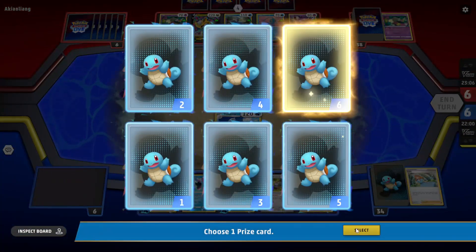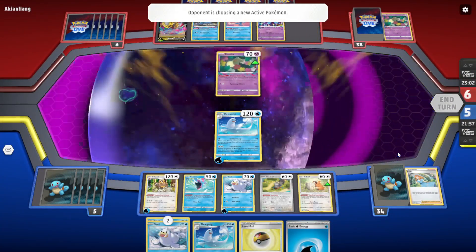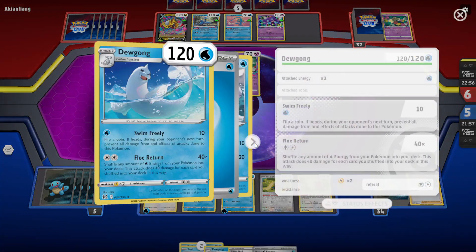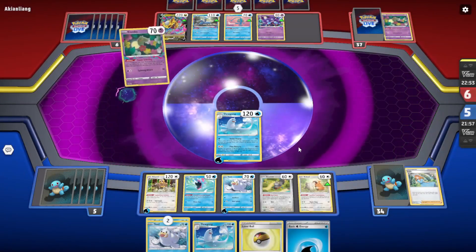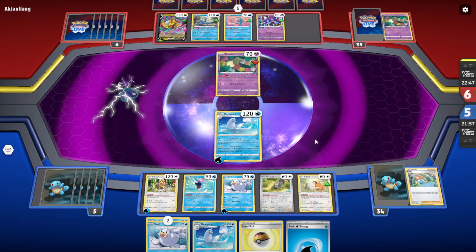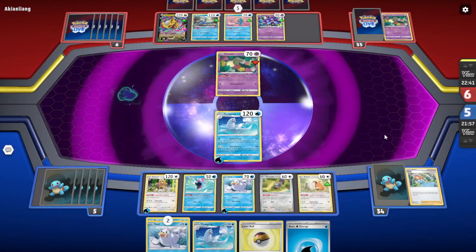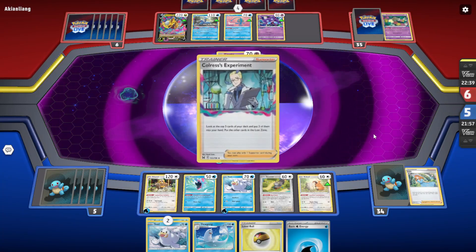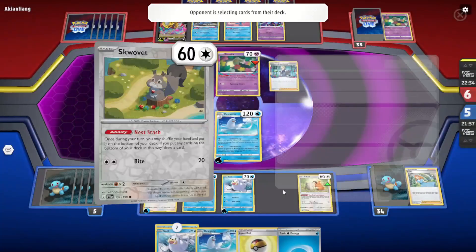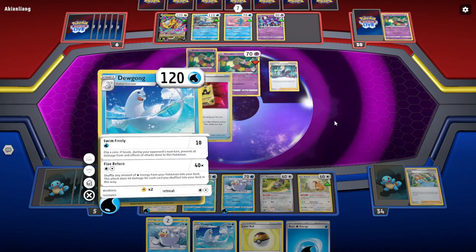Another Dewgong! Scovette really solved the issue for the Bibarel. When we first built the Dewgong deck for Lost Origin it was actually quite terrible — it was kind of powerful if you drew the right arrangement, but if you draw the wrong cards it's hard to play Bibarel without Scovette. Now that they have this card for Skullion Valley it's going to make this deck, any one-prize deck really, a lot more consistent.